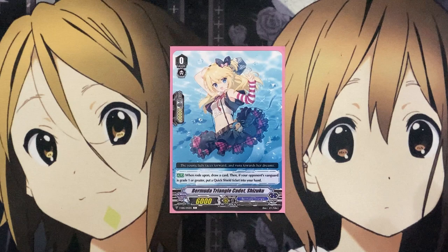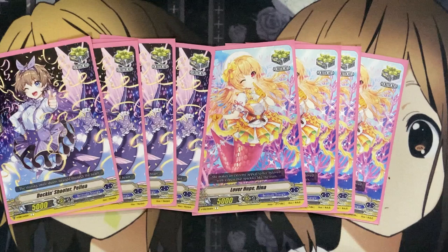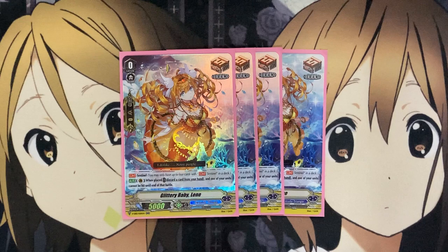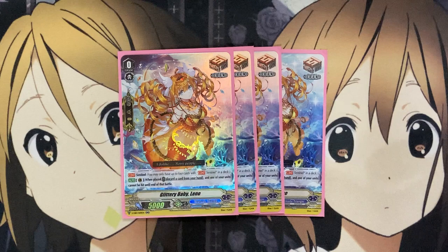For the trigger units, I'm running 1 Shizuku — just the newest starter and the easiest to get from the latest booster set. For the trigger lineup, I'm going 8 critical: 4 Lover Hope Arena and 4 Pellia, for the pressure you can apply with 8 critical along with Imaginary Gift Force 2. I also run 4 Glittery Baby Lean — actually a pretty affordable Sentinel, only around a dollar right now at the time of this video, since it was a reprinted Sentinel. I prefer it over the 30k critical trigger for this deck, because with plenty of discard power and a lot of Grade 3s in hand that you can't guard with, it's better to have a guaranteed guard against your opponent than investing in other triggers on the field.